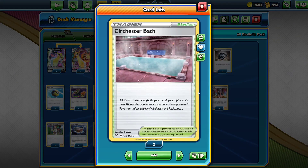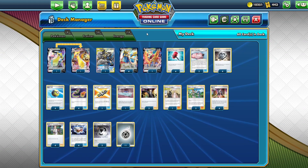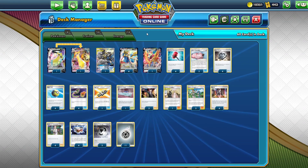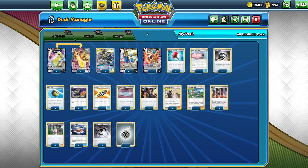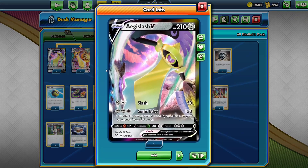I also tossed in a copy of Circhester Bath — all basic Pokémon take 20 less damage. Maybe it's going to be good; it's tough to see. Maybe two or three copies is better. But if you're doing a mirror match, then you're helping your opponent as well, because it's all basic Pokémon taking 20 less damage, so who knows what kind of impact that'll have.